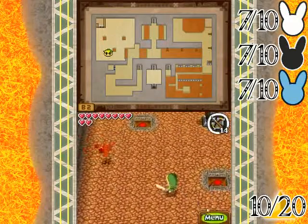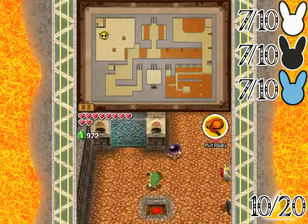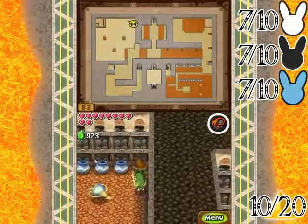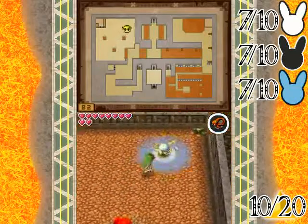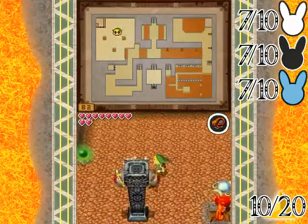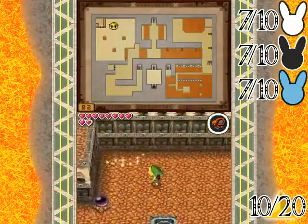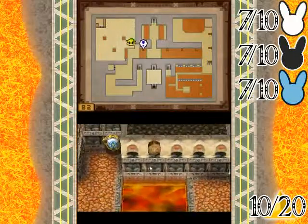This puzzle on this floor looks unsolvable. There's a switch that makes fire geysers pop up and it looks like there's just not enough to do anything, because you've got to hit those switches on the side of this middle pillar. While you can throw something on there to make it pop up to the top, that isn't going to do you any good. Well, all the answers are in this room.